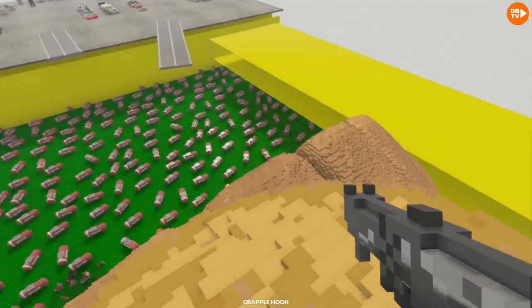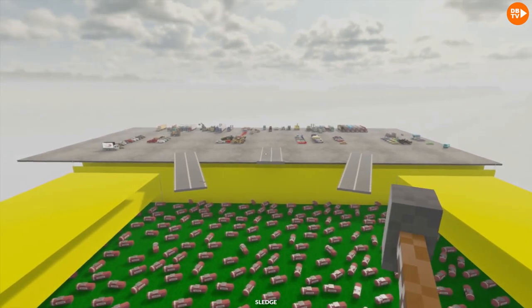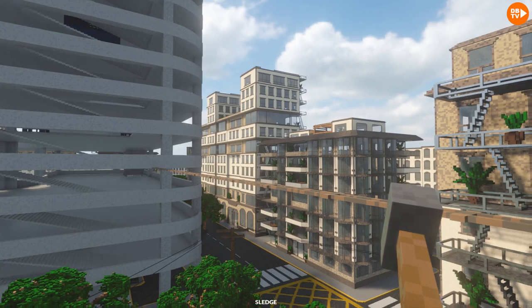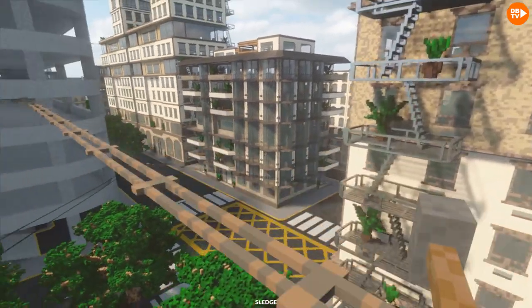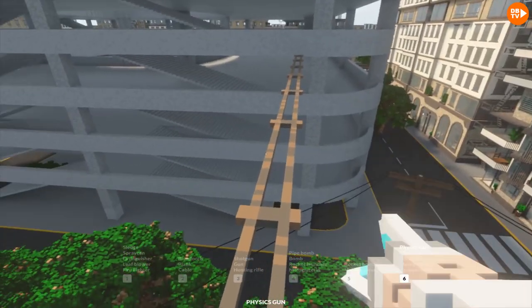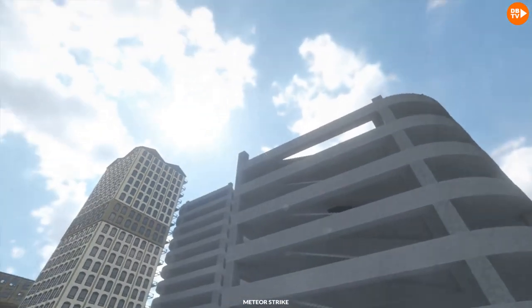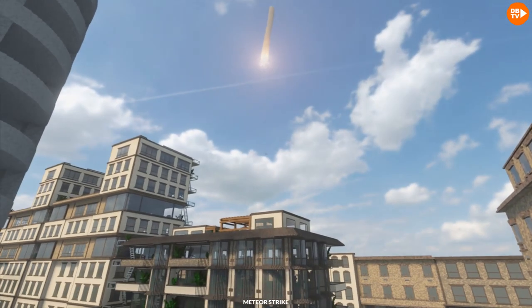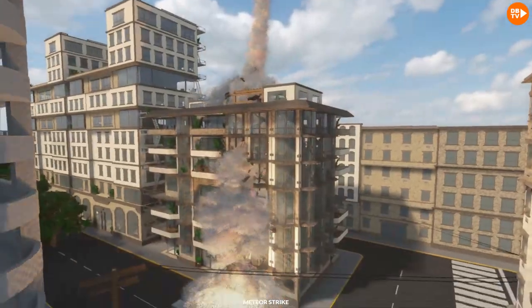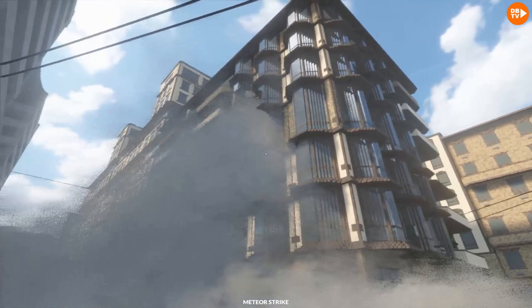Looks like we have all different types of vehicles over there. Let's actually go to the Vauxhall Plaza. And now we are in the Vauxhall Plaza, and we're gonna have some fun here. We have something special - a meteor strike. Let's see what it does. Look, a meteor is coming in! Oh my God, don't hide in your apartment. That thing just went straight through.